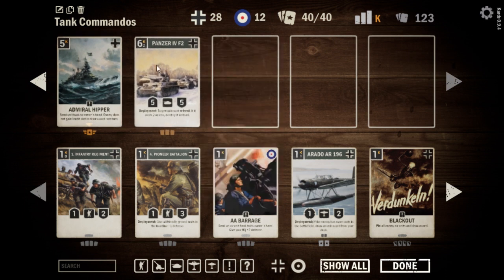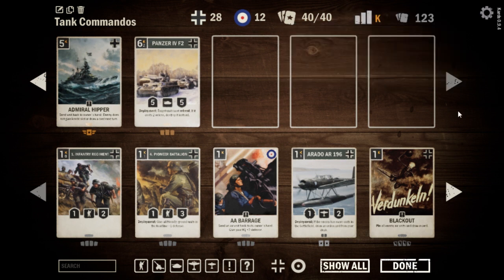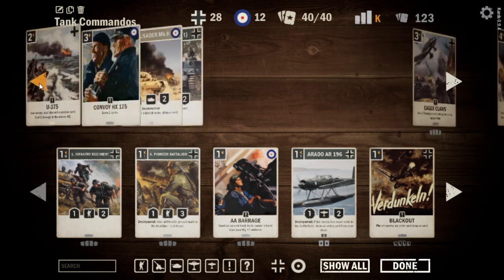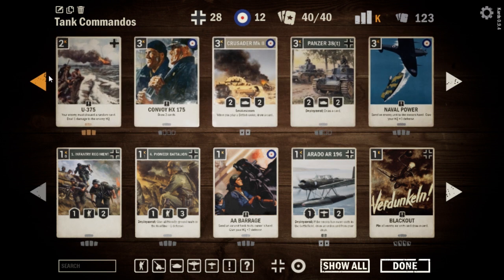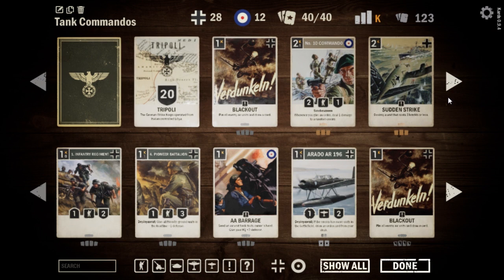Then we have Admiral Hipper again and the Panzer IV F2s up at the top of the curve. The Panzer 4G can get upgraded to any of the special Tigers or Panthers — that's a good spot for one, but I don't have one right now, so I'm going with the Panzer 4G instead. The strategy: keep the opponent off balance, keep drawing cards, and get into their HQ with some big tanks.